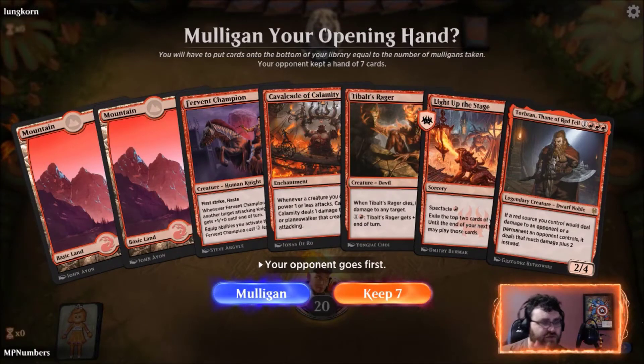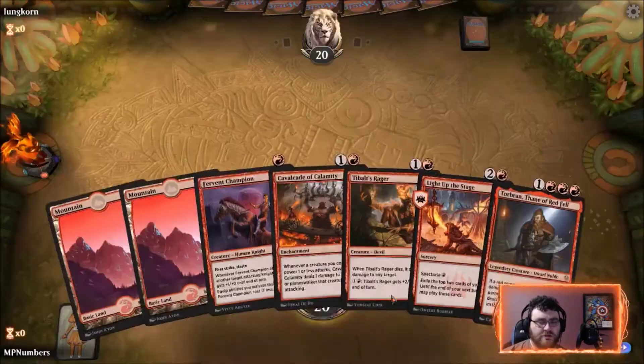Okay, this hand is solid — pretty much with this deck, if you have Cavalcade of Calamity in hand, you're very happy. If you don't have it, you're not as happy, but it still works. With 22 lands you're not drawing as many, but we can cast pretty much everything in our hand. Absolute keep.